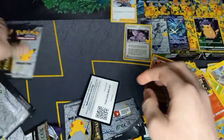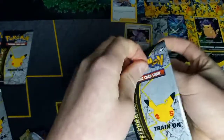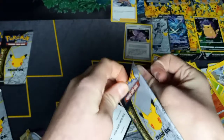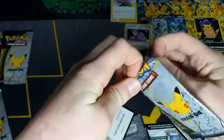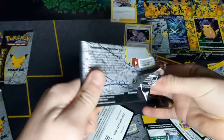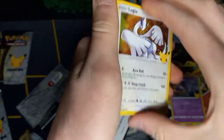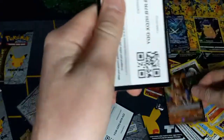There must be something good in here if it's hard to open. Just give me one of those EXs or GXs. No — Lugia, Palkia, and a Zamazenta.